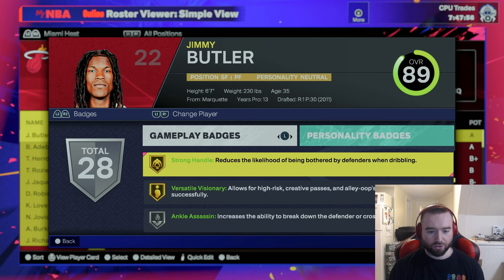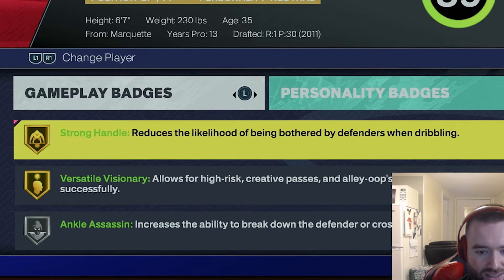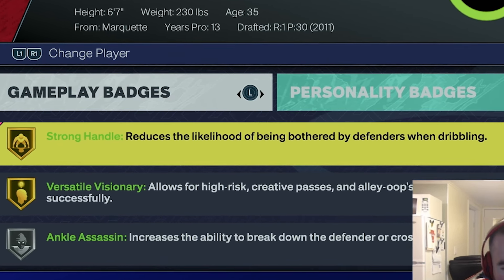What's good YouTube, GiantsFans696 back here with a video today. Today's video is going to be a breakdown of the Strong Handle badge in NBA 2K25. Strong Handle is a new badge added this year that reduces the likelihood of being bothered by defenders when dribbling.